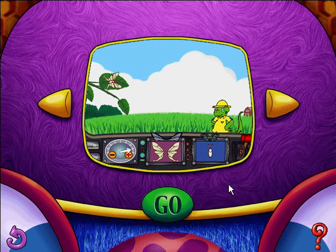Introducing the E for Excellence Experiment Machine. Click on the arrows to make your selection, then click the Go button.